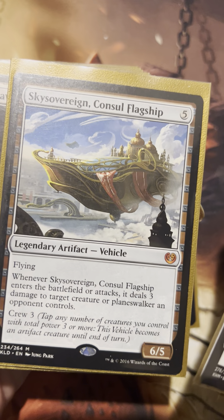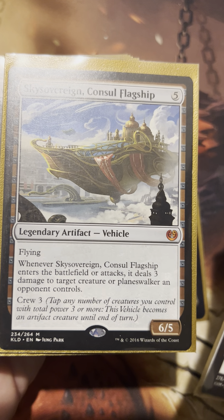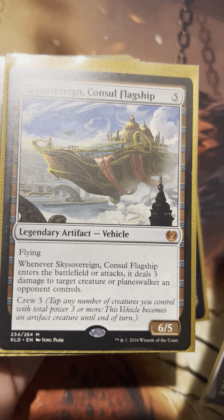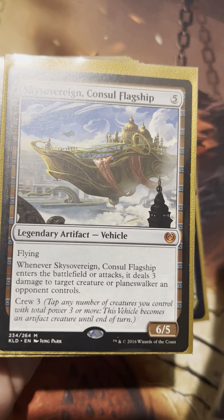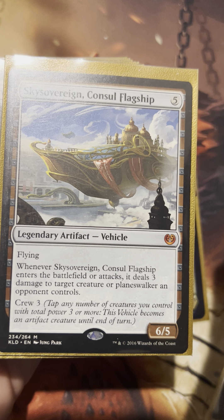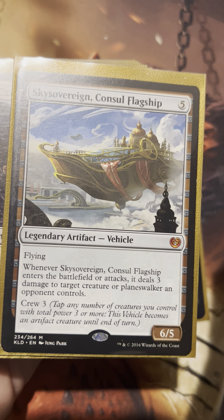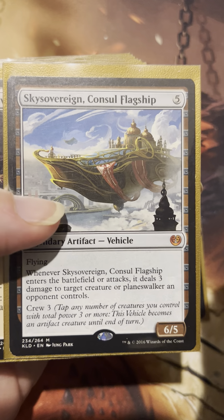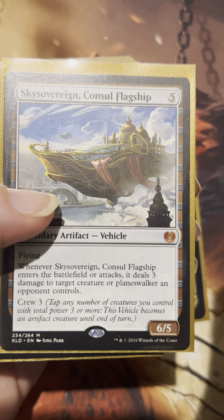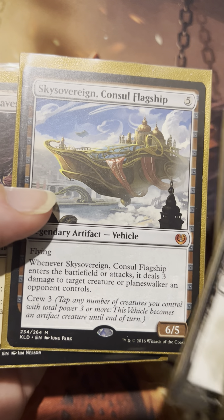Sky Sovereign — this is like one of my favorite cards. It's so sick, and it's so much better with Grease Fang too, because it just all of a sudden deals six damage. You could deal six damage to one target or split among two targets, and it just gets in for some crazy flying damage. It's just such a cool card. Big fan of this ship — whoever made this card, you're very cool. I really appreciate this card very much.